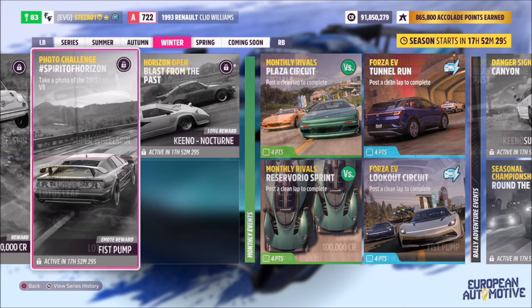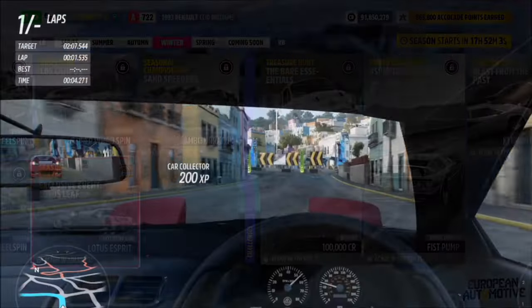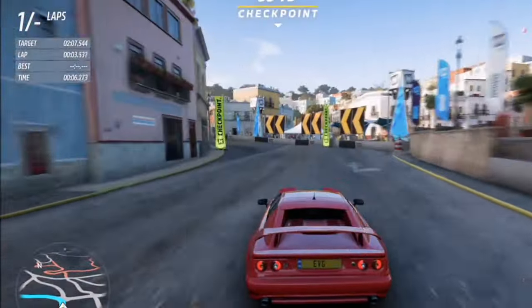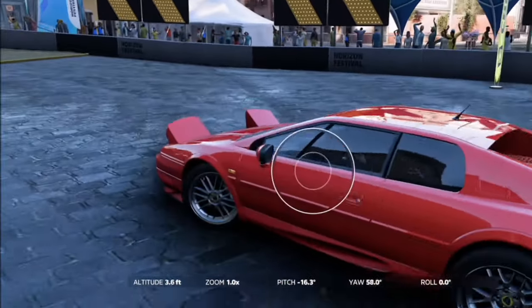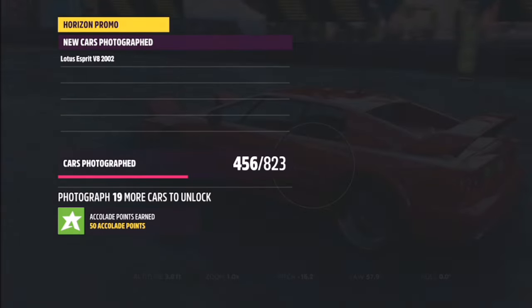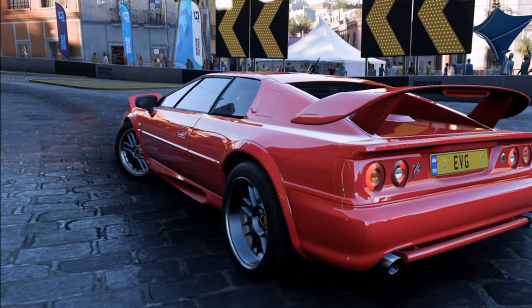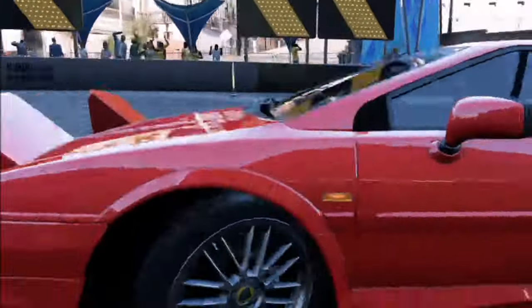In order to unlock this car, you have to complete the exclusive seasonal championship called Lotus Leaf. You could also do the monthly rivals event and take a photo of it in there. However, if you want to own the car, you need to win this championship to unlock it. Then depending on which option you go for, you'll take the photo — whether that's in the monthly rivals or by unlocking it and driving it around in free roam. Either way, there are a couple of ways to complete this week's photo challenge, so it's super easy to do.